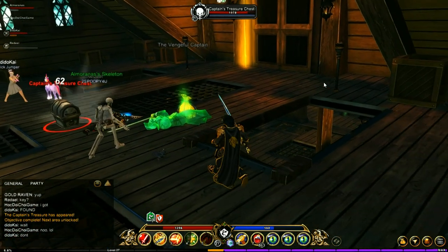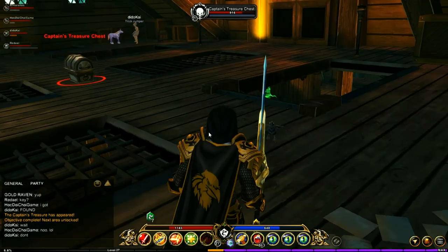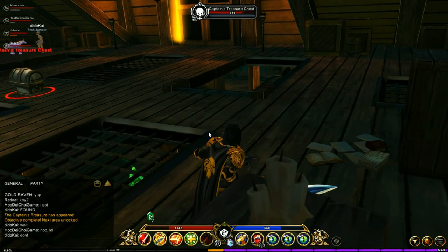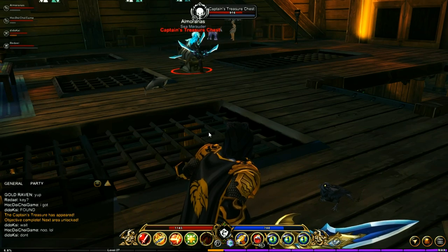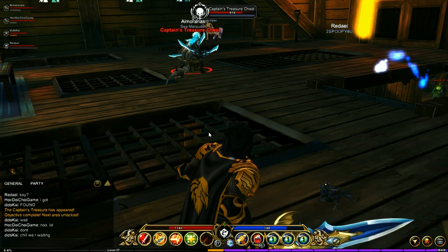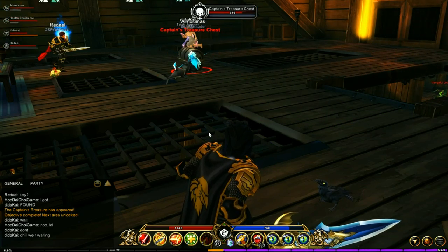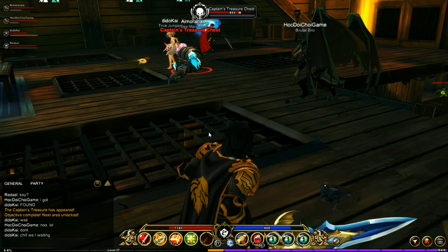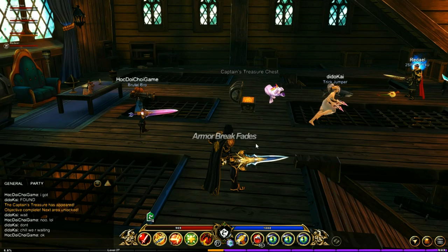Once you kill the boss a chest will spawn. If you did not grab the key before you kill the boss then you will not get this chest. Before you actually destroy the chest, make sure everybody else has gotten a hit in on the chest, because if everybody else hasn't gotten a hit they're not going to get the drop. This is definitely a team effort, so make sure everybody's present to take on that chest.